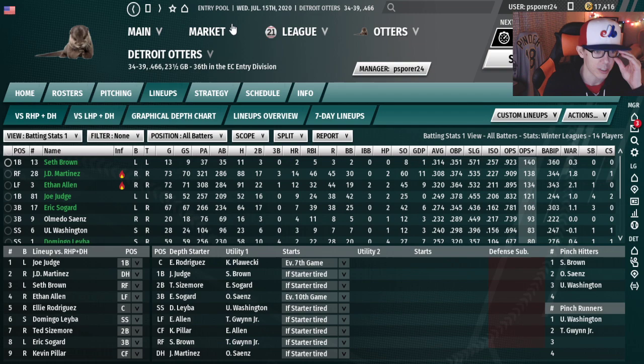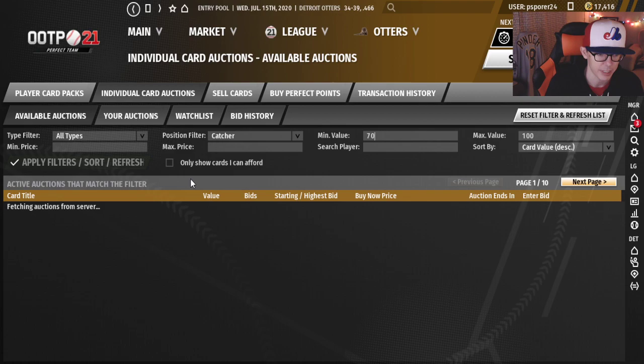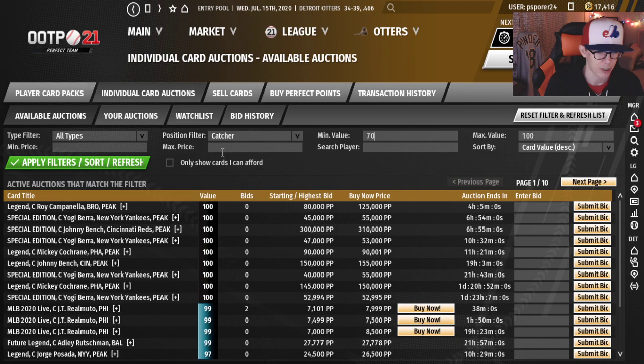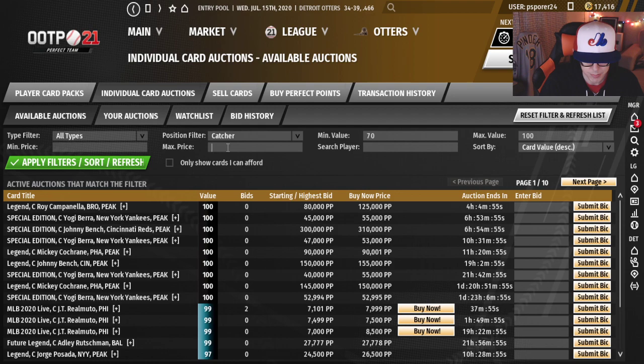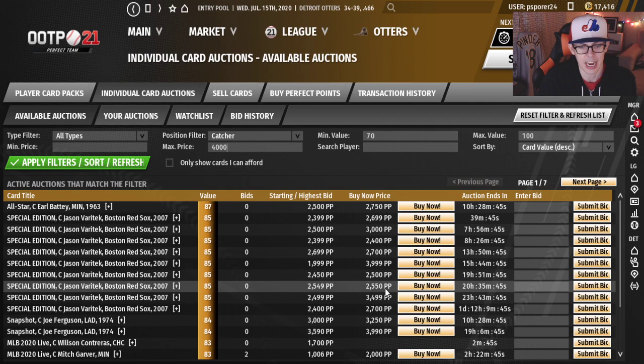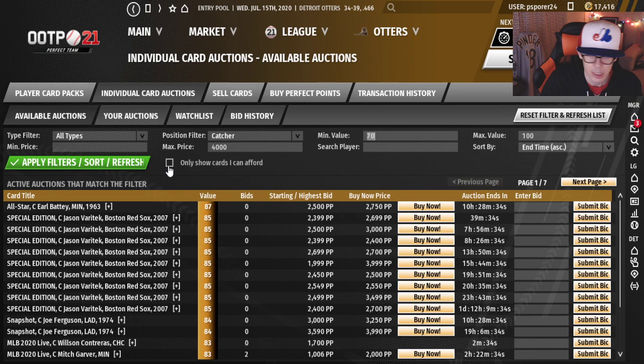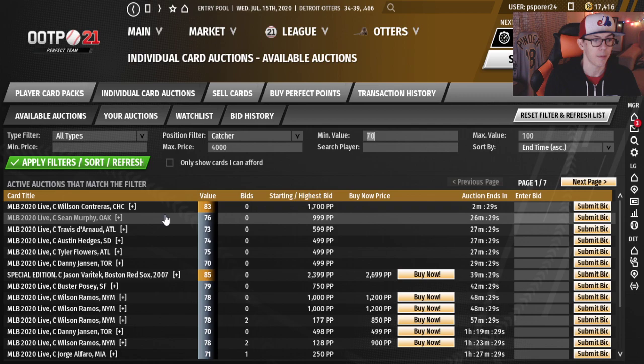Let's start getting into the market and find our starting catcher, because that's important now that we know Eli is not going to be on the squad. Let's go 70 overall or higher — they better be pretty good defensively. I'll put a max buy-now of 4,000, knowing we're probably not going to pay that, but we want some of those guys to come up. Let's also sort by end time and maybe snake something nicely here — buy some guys who are about to finish up.